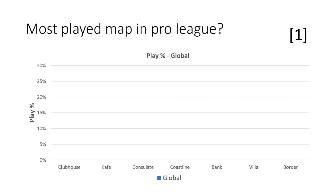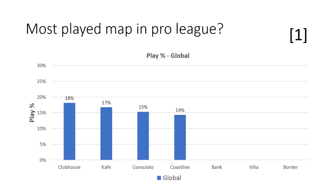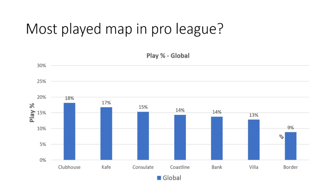Let's start with something basic: what is the most popular map? It is Clubhouse, followed by Café, followed by Consulate, Coastline, Bank and Villa, all of which are within 2% of each other. Trailing a bit behind is Border. What's interesting here is that the two most played maps are also the two most recent additions to the map pool, so it seems like Ubisoft is doing quite a good job of reworking their maps.